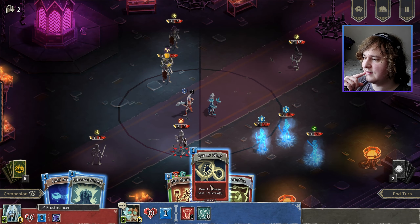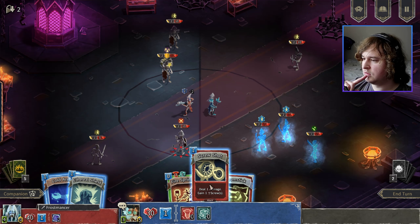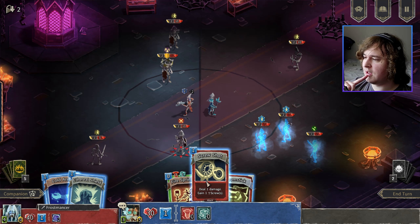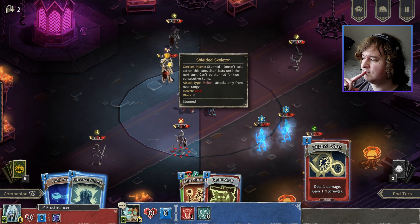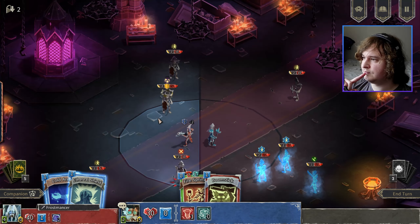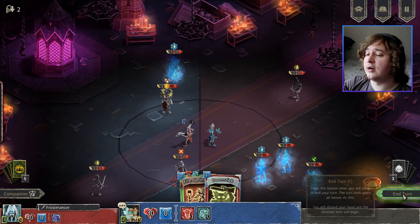Did I consume a screw to stun? I guess I'll just go for a screw shot to get another thing here. And then I may as well freeze this guy or whatever — doesn't really matter. Freeze someone. Got a little horror sting in there. Come on, give me eight — one! Son of a bitch. How do I even get cores, by the way?